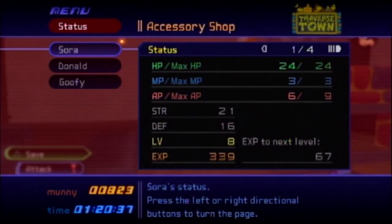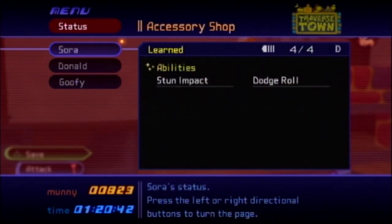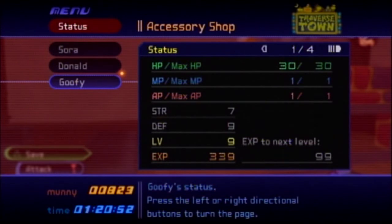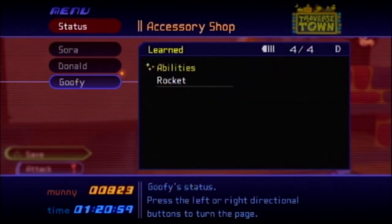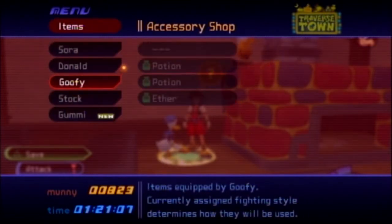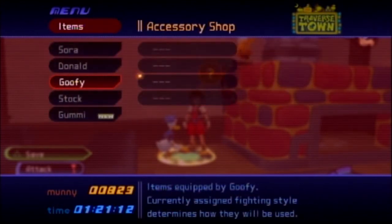Now Sora is at level 8, Donald is at level 6, and Goofy is at level 9. In the next episode, we'll fly off to Wonderland. This is HeyRotLinio — I would like to thank you for watching, and I will see you again next time.